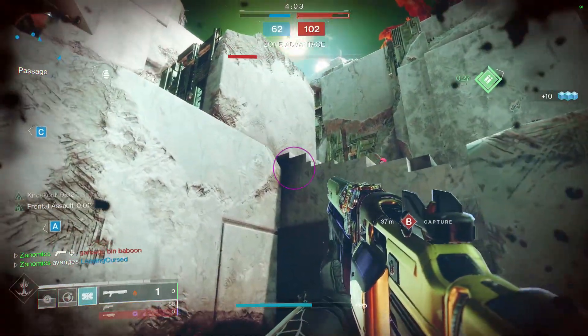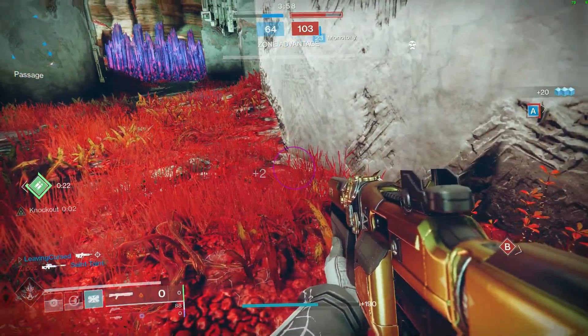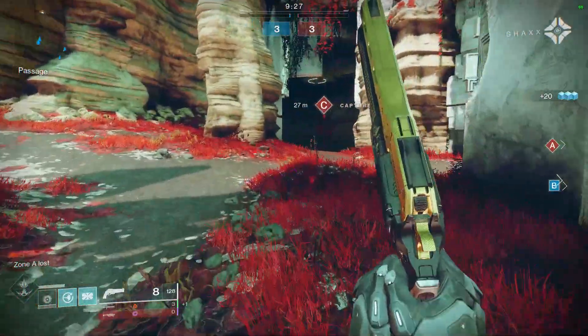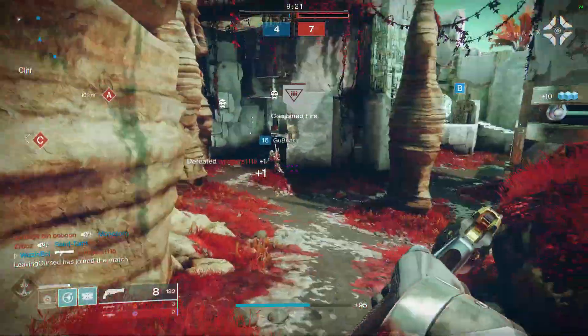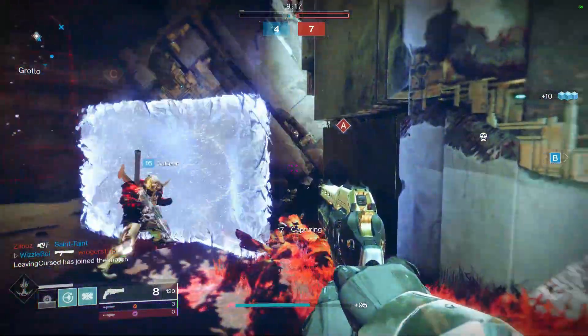But if you see them first and you can pop that first shot off, you will normally get them more than likely. Now if you're playing on a smaller map, Last Word paired with a shotgun — Fell Winner's Lie — I mean, that's the duo. That's what you need. Fell Winner's Lie and the Last Word will help you be more successful in those close quarter engagements.